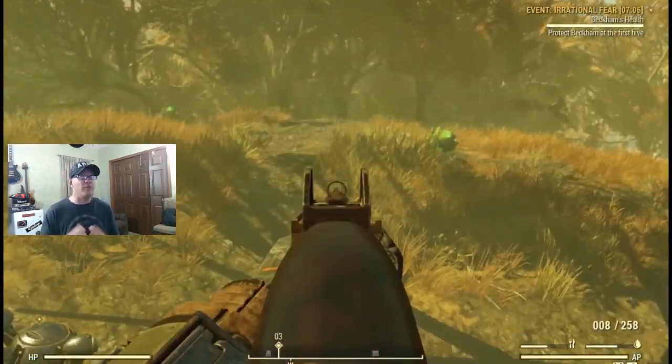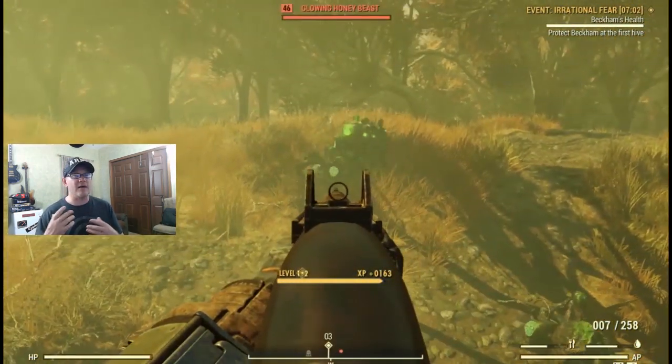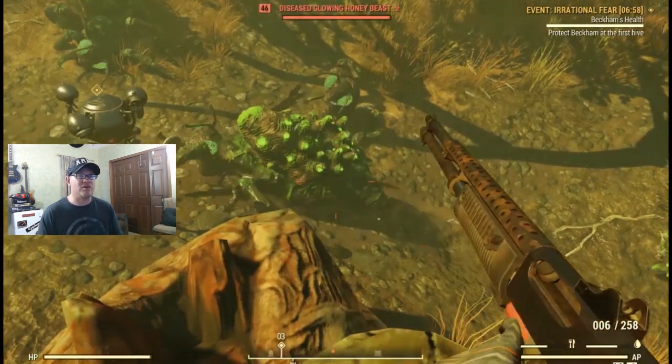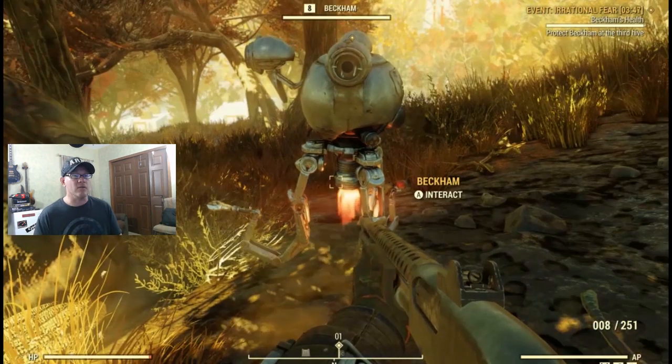Basically just about anything on the right side of the map — events like Distant Thunder, One Violent Night, Surface Air, Irrational Fear, and so on. You're going to want to grind these in an attempt to loot the protective lining and the shielded lining. They are rare drops, so this could take quite a bit of grinding.